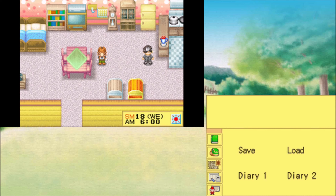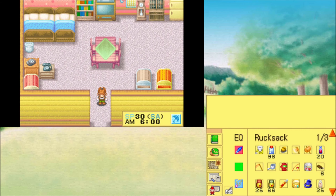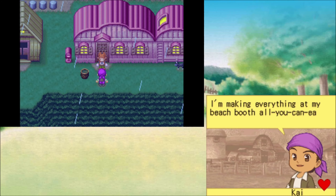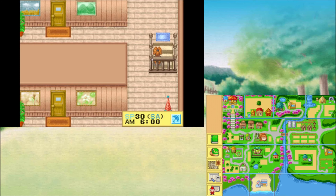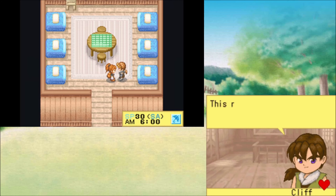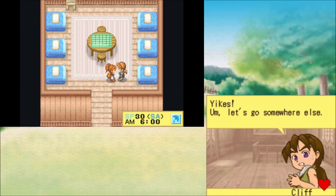We did Kai, Gray, Rick, and Dr. Trent — and now the last boy. He's a very sweet boy, but he's also the hardest boy to woo, in my opinion. Cliff — I feel bad for him. He always seems so lonely. Tragic backstory. I always had the urge to just make him happy. Let's go to your house. Oh, there's Ann here.